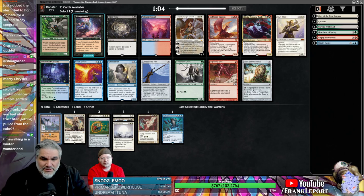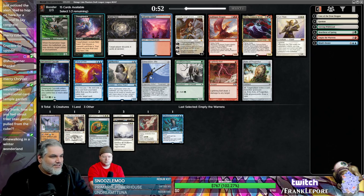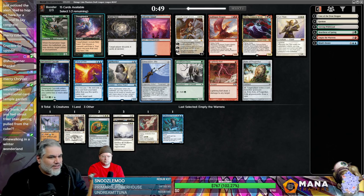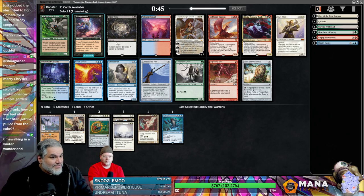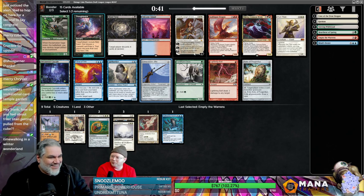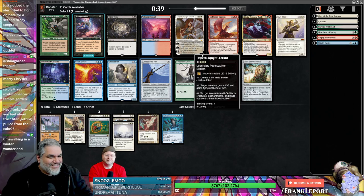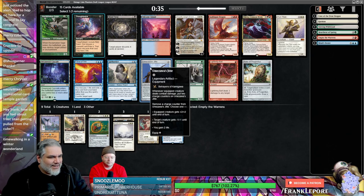Sun Titan... Horsemanship is good. So it's just Volcanic Island. GTA keeps us open if we get like Stoneforge, and it's also an artifact for Talarian Academy. Plus people hate it — it goes along with the theme. I kind of want GTA. All right.